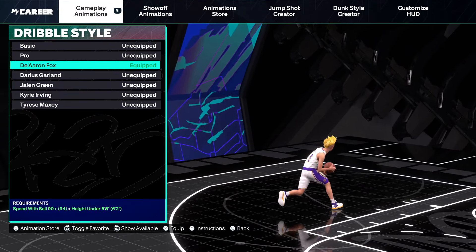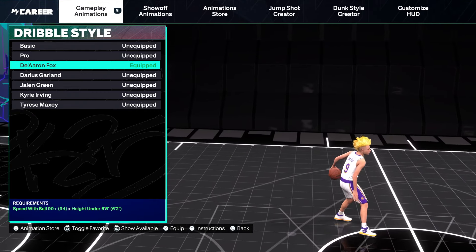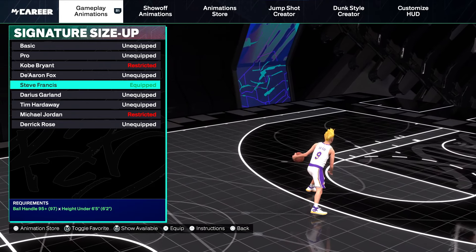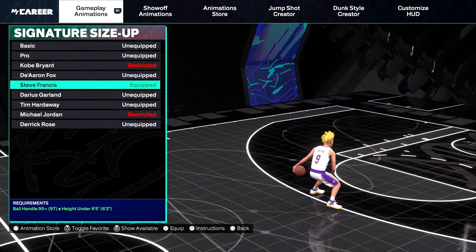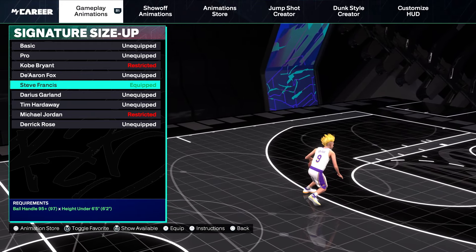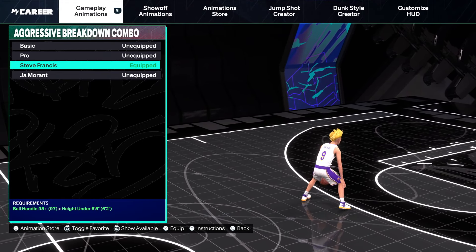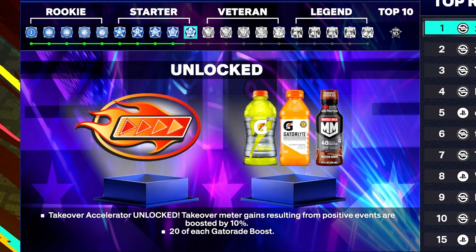For the dribble moves, we're gonna be trying out De'Aaron Fox dribble style. This dribble style has an insane cross launch tier to the opposite ball hand - you need a 90-plus speed with ball. This is the best dribble style in the game. For the sig size ups, we're trying out Steve Francis - you need a 95-plus ball handle. This is also the best sig size up in the game; 2K has been hiding it behind Starter 4. We'll also try out Steve Francis regular and aggressive breakdown combos, and Devin Booker dribble pull up. When you hit Starter 5, you get the takeover accelerator and the takeover booster, which helps you get your takeover a lot faster.